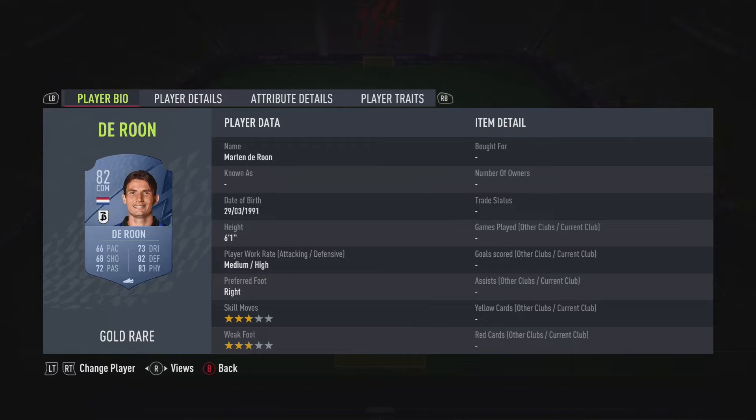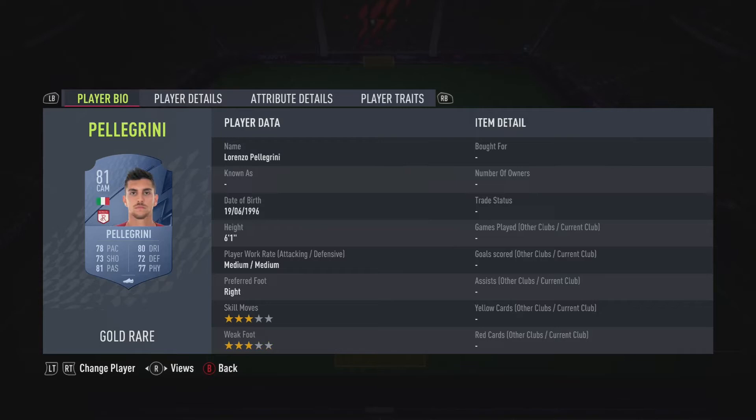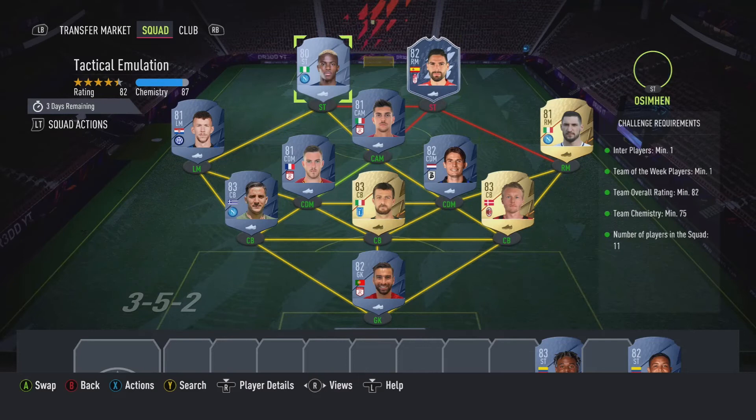Inter Milan players, one Team of the Week, overall rated 82, 75K, and 11 players obviously. Rui Patricio is going to be in goal. Again it's basically the same: Kajar, Asabi, this time with Manolas. Centre-defensive mid is going to be Darun and Veretout. Right-mid is going to be Politano, left-mid is going to be Perisic. Attacking-mid is going to be Pellegrini, striker is going to be Antonio Jose Rodriguez Diaz, and Ozyman is going to be the next striker. There's your inform, there's your team — buy the players, put them in positions, and get it done.